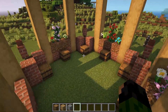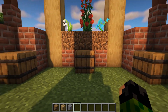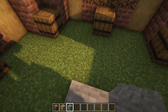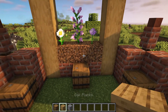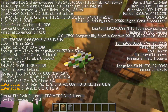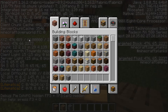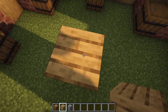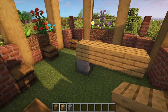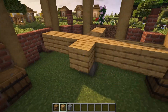Now we can step inside the gazebo — even though we are missing a roof — and come to the center, lining yourself up with the barrels. Pillar up and place in an oak plank at the same level as all of the blocks here. You can use your F3 screen to double check the Y values, making sure they are the same. From this central oak plank block — you could use oak slabs to save on resources — come out by three blocks in all four directions.